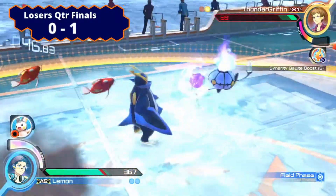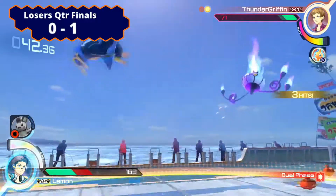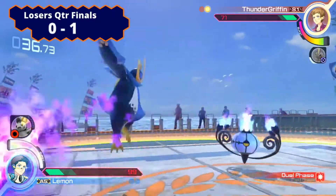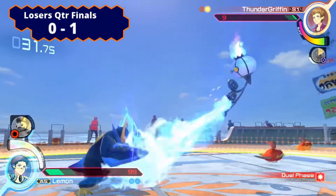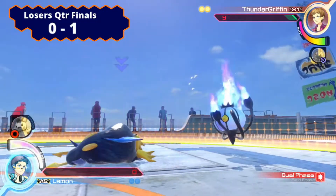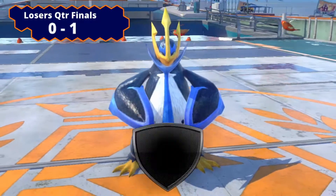Lemon just needs one more interaction to win. Thunder pushing back, Emolga is not going to connect. The JY from Thunder Griffin — look at that damage, just sending Lemon all the way back to full screen. Rotom coming in, into the 2Y — no follow up though. Lemon could not finish the job. That is so unfortunate — the choke at the last second. Thunder Griffin taking advantage of it and takes the W, moving on into loser semifinals. We'll see you next time.